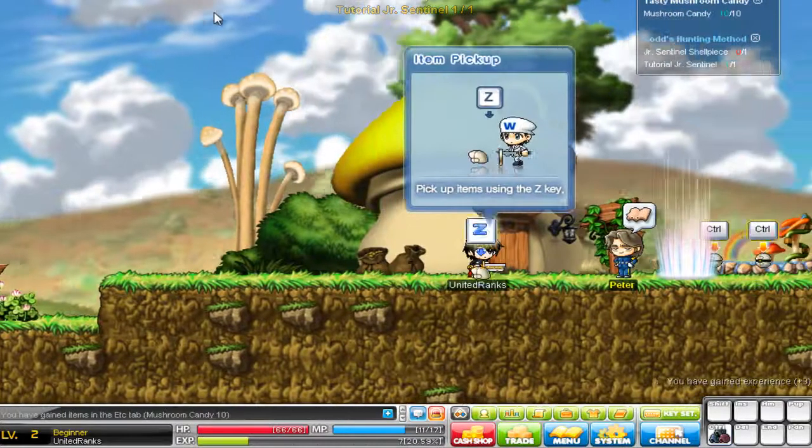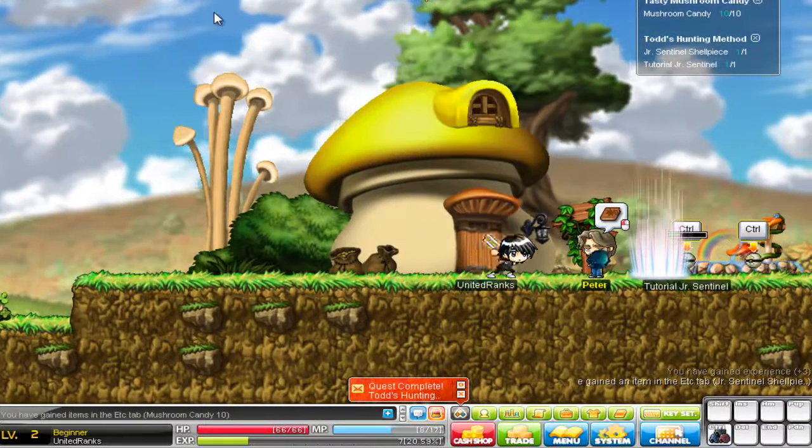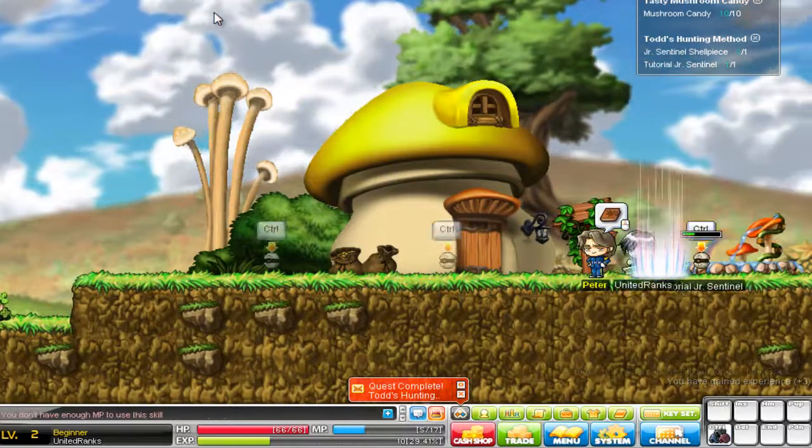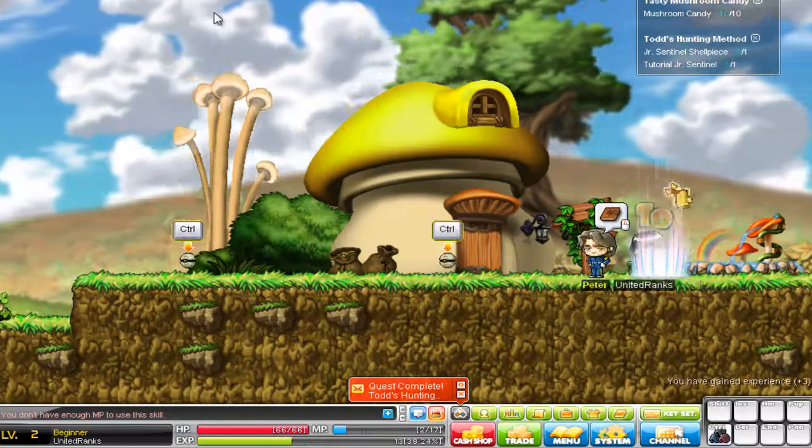New thing added — I don't know if anyone knows this or not. Three snails no longer requires you to have snail shells, just MP. You're going to want to get those arrows for the event that's going on right now.